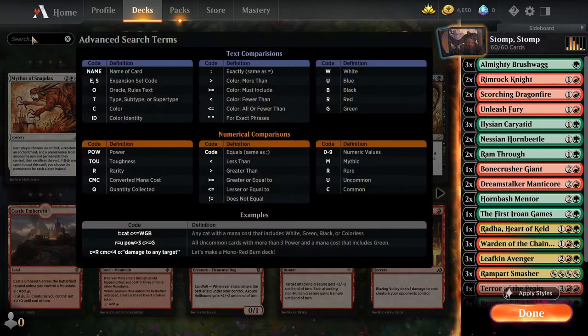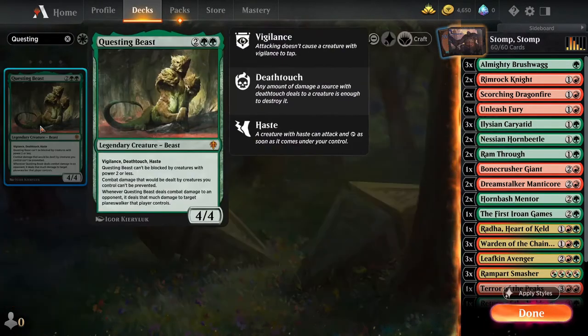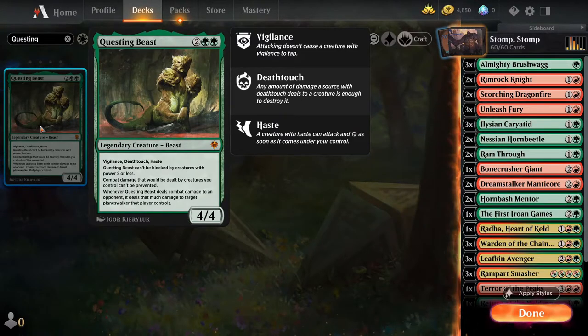The third card we're going to add is the Questing Beast, which is a fantastic creature. It's a 4/4 with Vigilance, Deathtouch, and Haste. It can't be blocked by creatures with power two or less. Combat damage dealt by creatures you control can't be prevented, and whenever Questing Beast deals combat damage to an opponent it deals that much damage to a target planeswalker that player controls. It can't be blocked by small minions, and with Deathtouch you can take out a super large creature just by blocking with it. It's just a fantastic creature and this is an upgrade on the Leafkin Avengers in the deck.